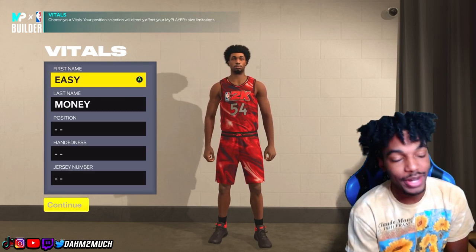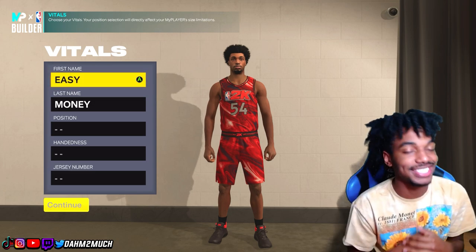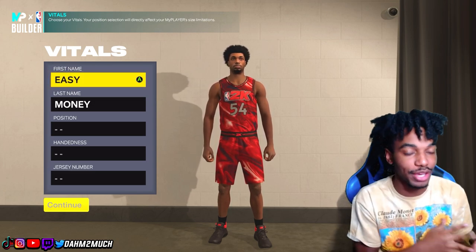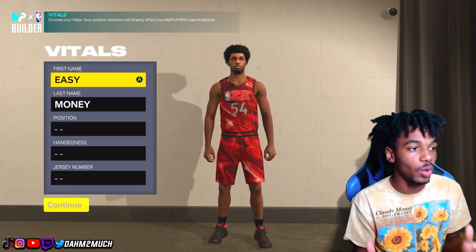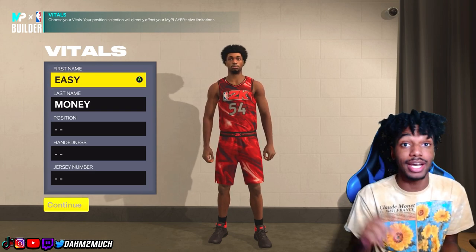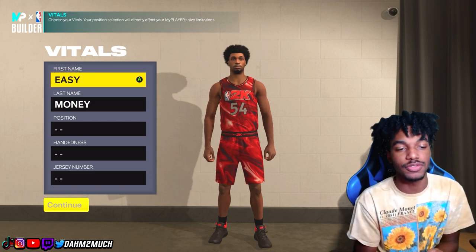What's up, it's your boy Dom here. Today we are building this 6'10 Kevin Durant demigod build. Going back to 2K15 and even 2K22 Next Gen and 2K21 Next Gen, this won't be one of those demigod builds like that, but I'm telling you he's very close. This build gets elite contact dunks, great shooting, good playmaker badges for his height, and great defense as well.